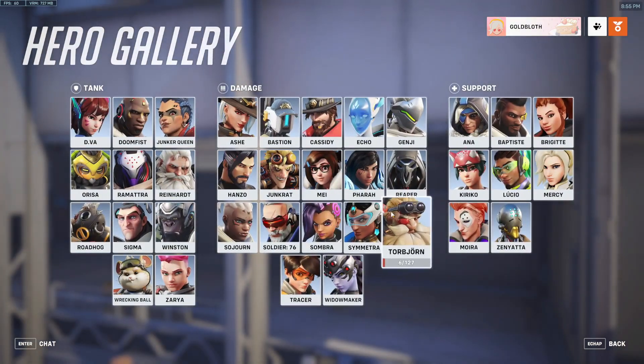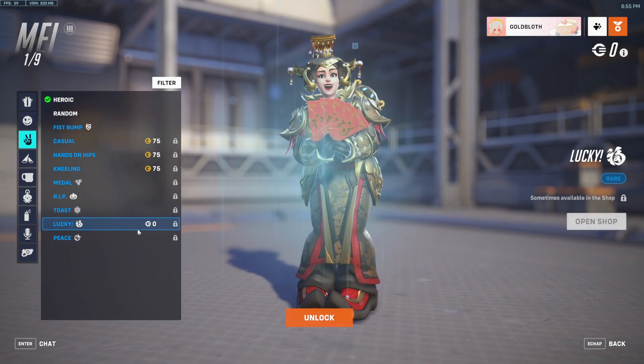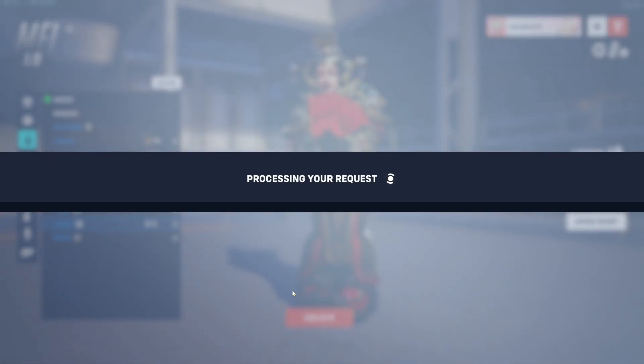Go to your Hero Gallery, select May because she is in your 'Just for You' shopping section, then go to Victory Poses. You'll see it costs zero credits — I have zero credits as you can see at the top — and you can unlock it for free instead of paying 200.